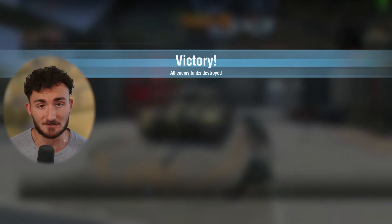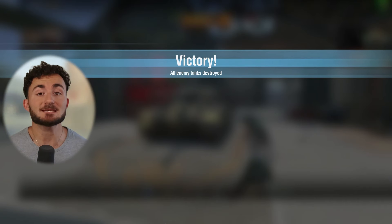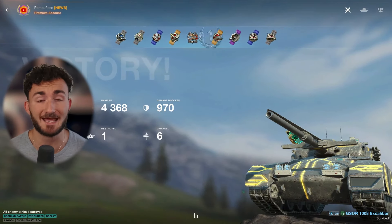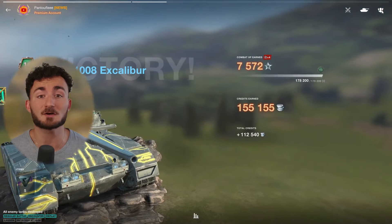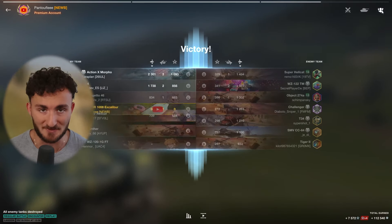Nearly 4,400 damage and a great game secured. On top of that, you'll see that this tank, when you do good damage, brings in a crazy amount of credits. Right now, with this game shooting nearly all HESH shells — the gold shells, the most expensive ones — we still managed to get more than 150,000 credits. So not only is it a really fun tank to play, but it's also extremely profitable.